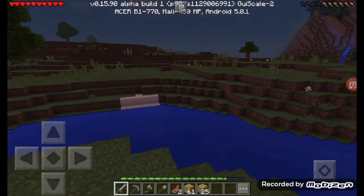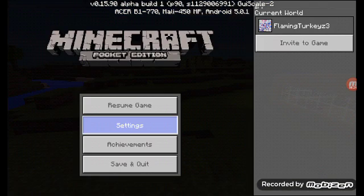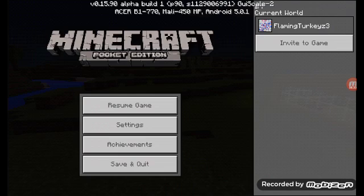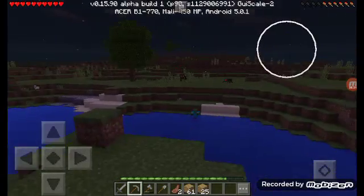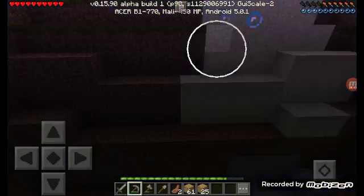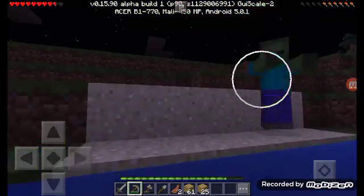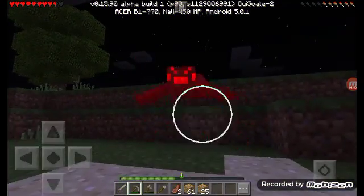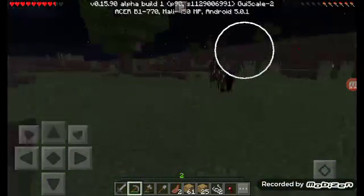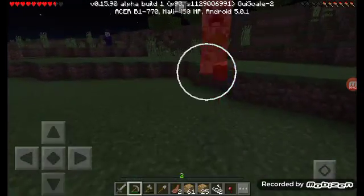No mobs seem to be spawning. Let me go check the difficulty — make sure it's all good. Yep, normal. I need to kill spiders for string. I'm not going to deal with creepers — I hate creepers because I always build awesome houses and they end up blowing them up. I will fight this creeper though because I see a witch and she's got health potions.